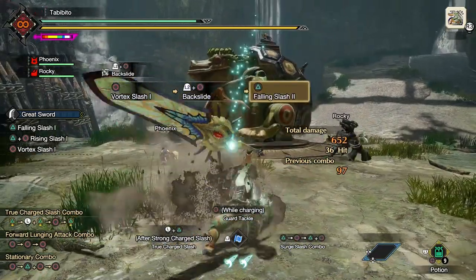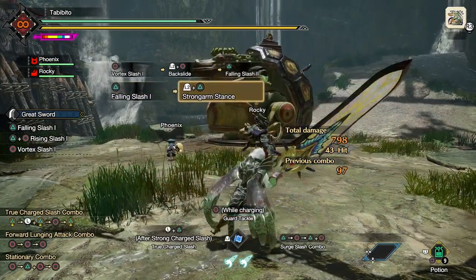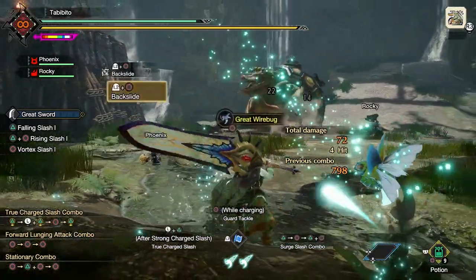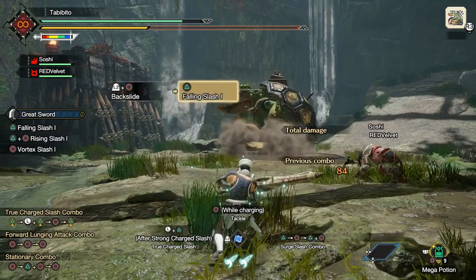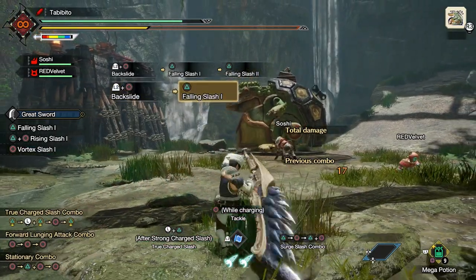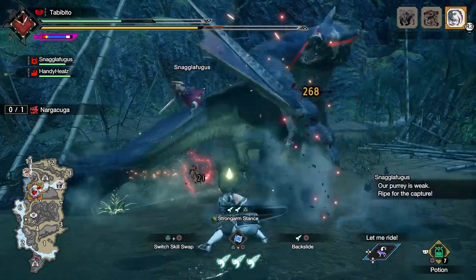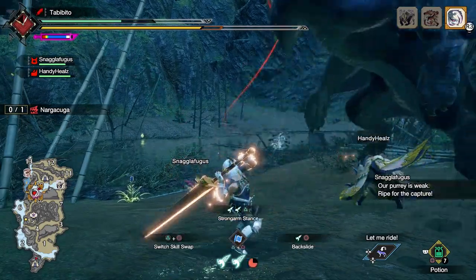Note that the Backslide lets you dash in the direction opposite to where you're facing, but you still end up facing the original direction at the end of the move. This can be confusing at first, but you just need to get used to it. The easiest way I got used to it was by facing the direction I want to attack toward before performing the move — just tap the direction stick toward where you want to be facing by the end of the move, and you get a little bit of distance while still facing that same direction. If you use this with Surge Slash combo, you can't charge right after doing it, so you'll start doing your Surge Slash combo instead. If you want to use it to set up a Strongarm counter, just make sure you're using the Charge Slash combo skill instead.